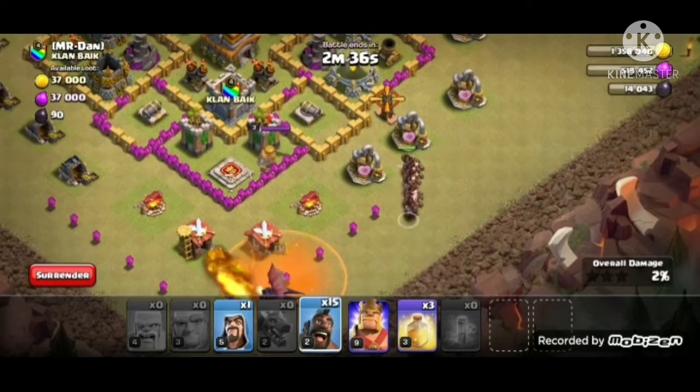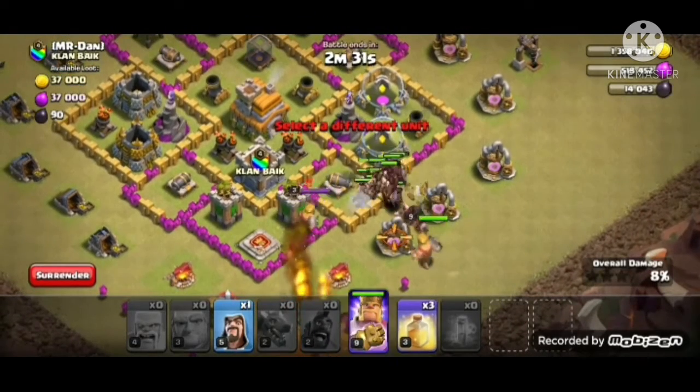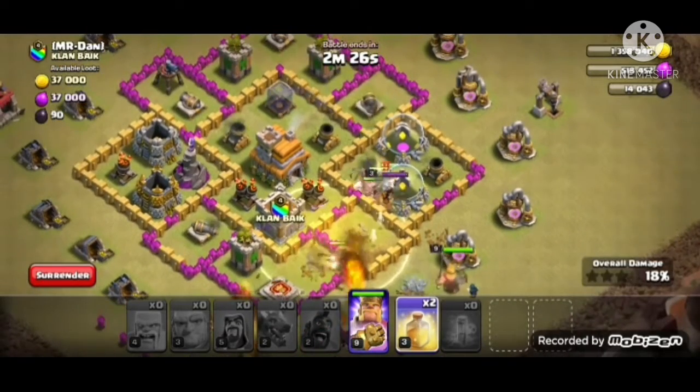Now we're going to do hog riders. Make sure they don't die on us. We need to use heals. Place the Barbarian King and the wizard down, and use a heal spell.